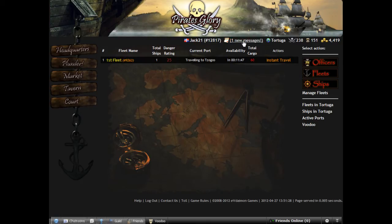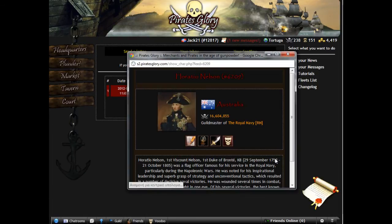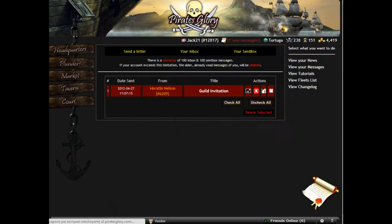Let's see — we have one new message, we will check it. We have a guild invitation from Horash Nelson. This is the player, let's see how he ranks.